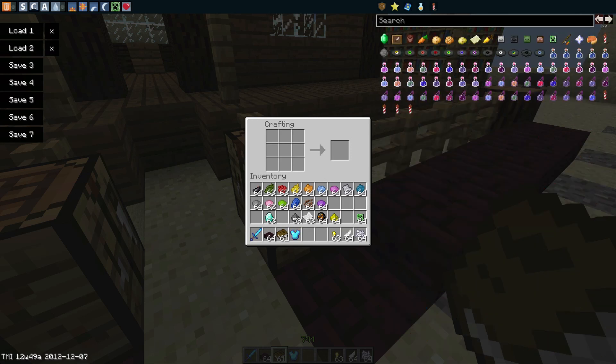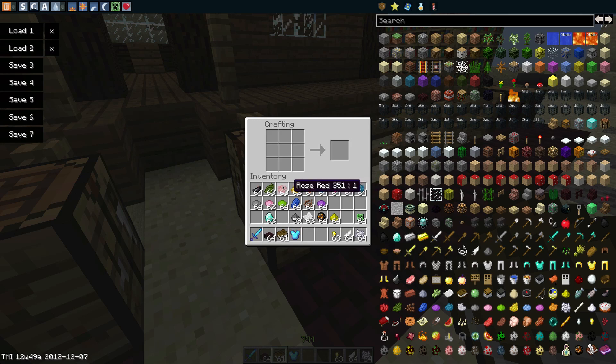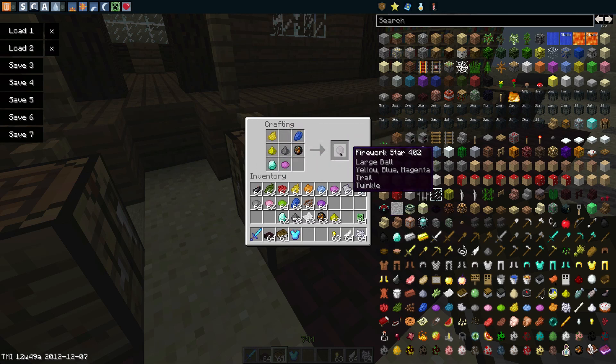You may notice that I do have Too Many Items for this snapshot and we will come back to that in a minute. But if we grab a piece of gunpowder we can now add a colour — there we go, we've added blue and it creates this firework star. This one is a small blue firework star. But we can add more colours — let's add magenta and yellow — and you can see they've been added, so we've got a small blue yellow magenta firework star. If we add a creeper head you can see it changes it to creeper-shaped. If we put glowstone dust in, it has a twinkle. We can combine more: put a fire charge in and we get a large ball instead of a small ball, then place in a diamond and that gives us a trail. So we've got a large ball with a trail and a twinkle in yellow, blue, and magenta.